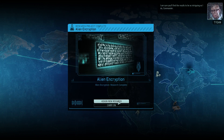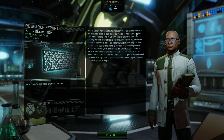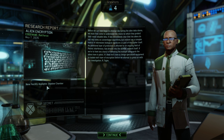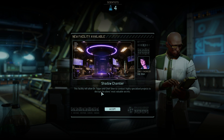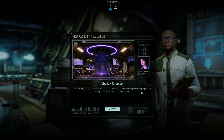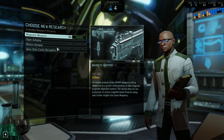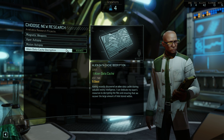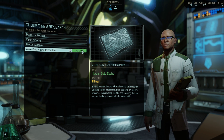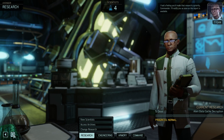I am sure you will find the results to be as intriguing as I do, Commander. A shadow chamber — allow Dr. Tygan and Chief Shen to conduct highly specialized projects to decrypt the alien's most valuable secrets. That sounds pretty good. I think if we decrypt the alien data cache, this might be a repeatable one whenever we find one of these and it gives us intel. So I'm going to go and do that, because apparently we're short on intel.